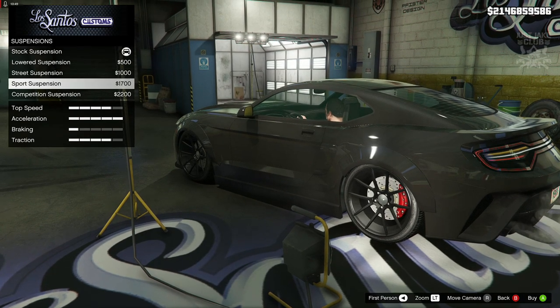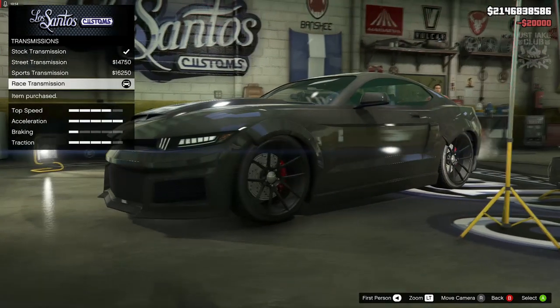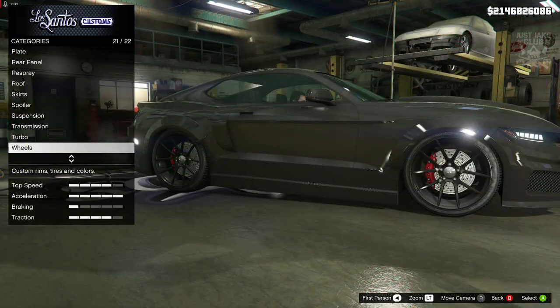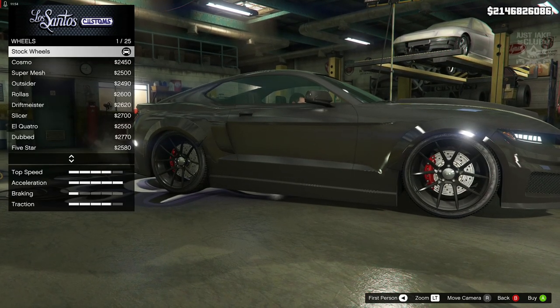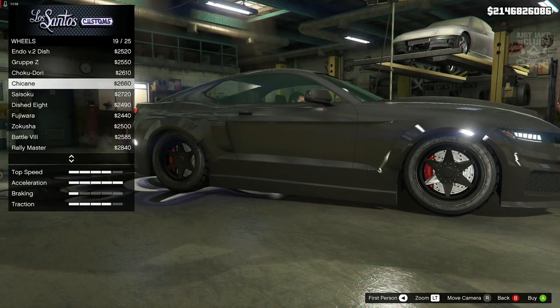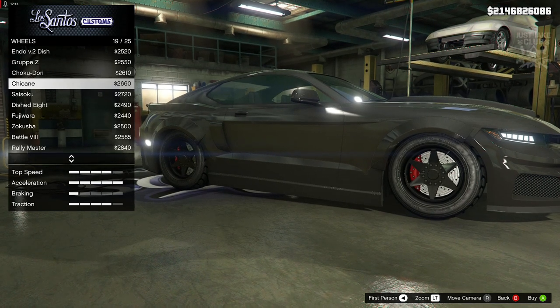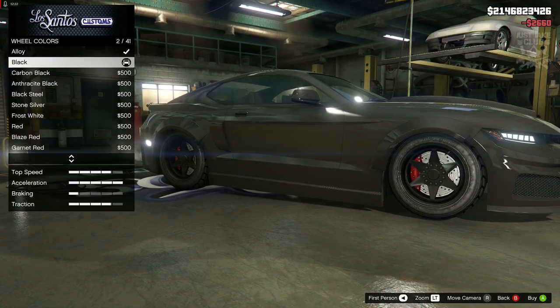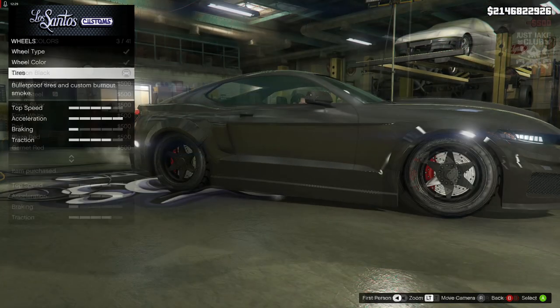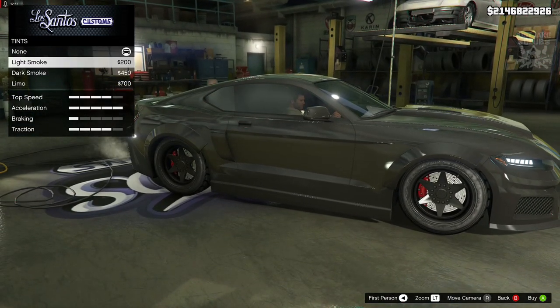For suspension, we're going to go with street suspension for this one. Transmission, we're going to get a race transmission, and a turbo tuner. That brings us down to the wheels — we're going to go into wheel type, then the tuner category, and grab the chicane wheels. The car in the movie has star-pattern wheels with more of a deep dish and a thick sidewall tyre, and these suit it really well. Once you purchase them, keep them carbon black. While you're here, go and purchase the bulletproof tyres. To finish off the build, go into the windows and purchase the light smoke window tint.